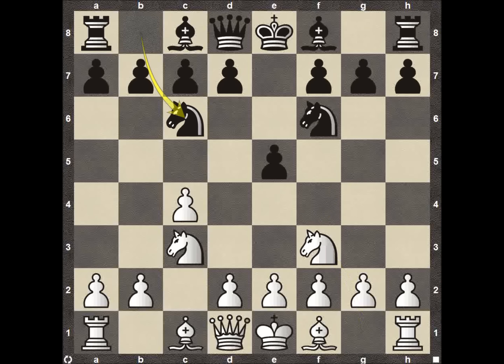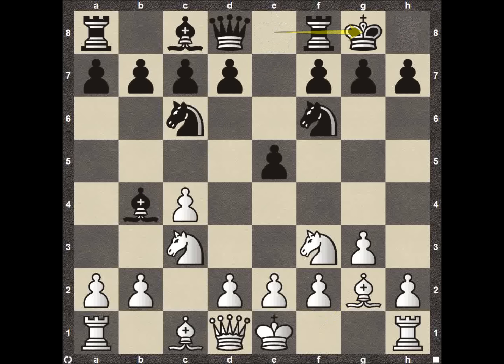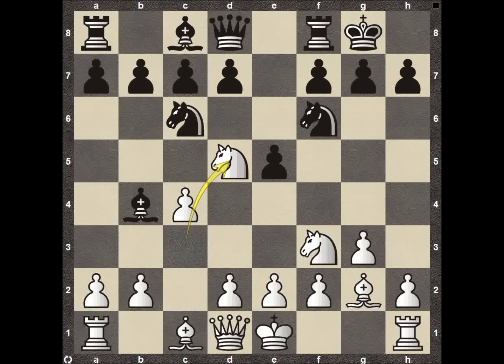He decided to go ahead and play knight C6. Pawn to G3, getting right to fianchettoing on the king's side. Bishop B4, bishop to G2 completing the fianchetto on the king's side, then castling on the king's side, and knight D5 — a somewhat interesting move. Usually you'd see White castle on the king's side, hanging the knight on C3, but he decides to play the slightly interesting knight D5.